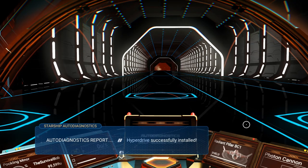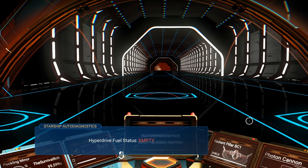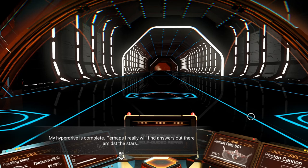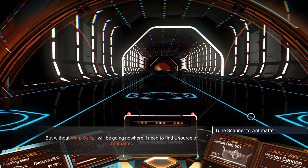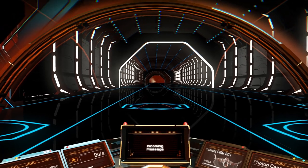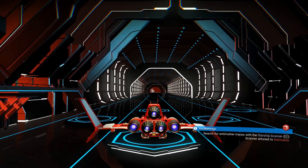Auto-diagnostic report: hyperdrive successfully installed. Hyperdrive fuel status empty. My hyperdrive is complete. But without warp cells I'll be going nowhere — I need to find a source of antimatter. Let's tune the scanner to antimatter.